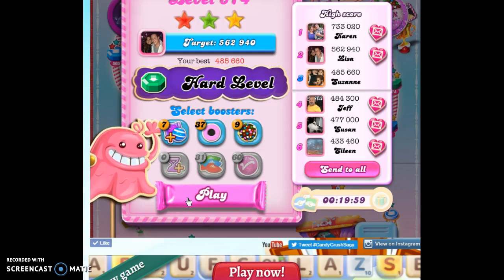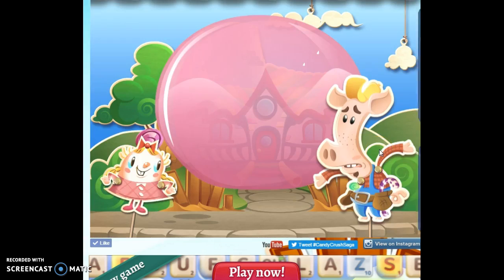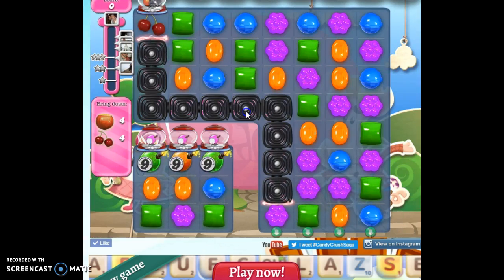Hi friends, this is Susie the Candy Crush Guru trying to play hard level 574 as a special request for Gloria. It's a hard level so it pays to spend a couple minutes looking at a strategy. I'm going to give you the tips and techniques you need to solve it on your own, and then you can go off and try to do it or you can continue to watch me.